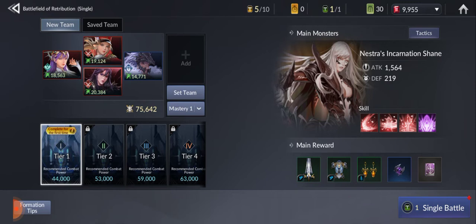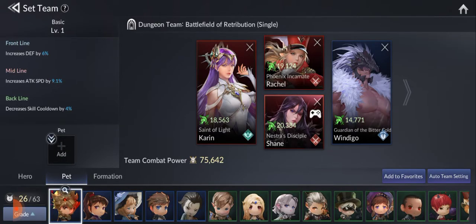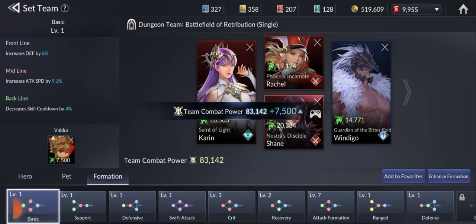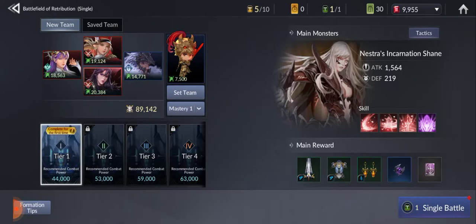I just opened it right now. Let's add some tech, and of course your favorite formation. This will be easy. I just want to share with you the suppression skill that Windigo has if you don't have a Lene — a legendary Lene. Let's begin the battle.